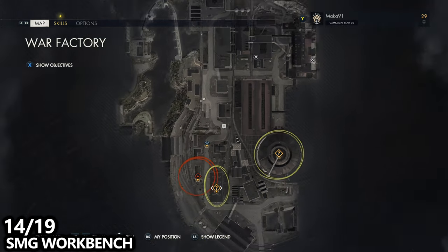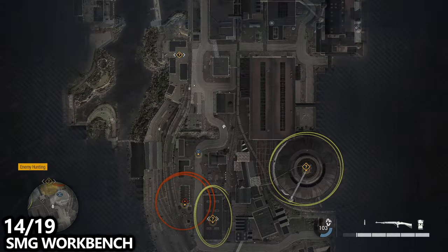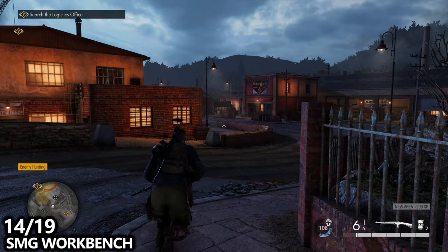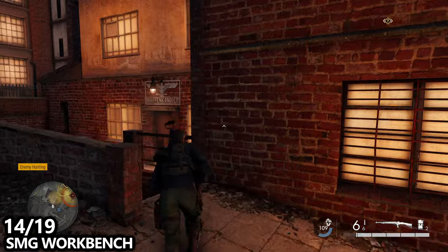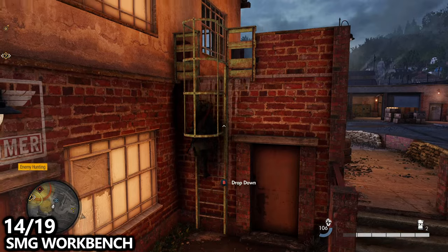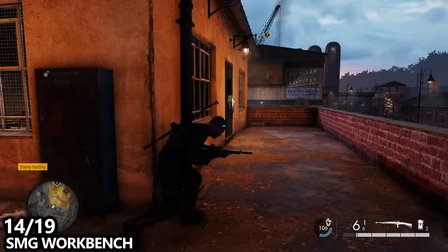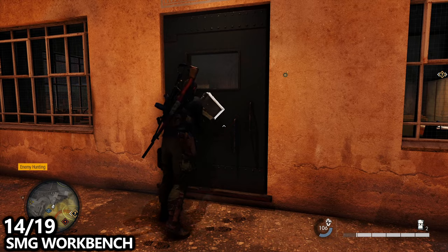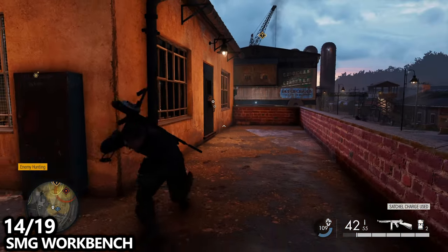I've now made my way back to that main road. If you walk down this ramp, there will be a tank that runs back and forth, but there will also be a little building here with a pretty well hidden ladder on the side. If we climb this ladder, we will find a door that leads to the SMG workbench. In order to get inside, you will need a key and/or a satchel charge. There are a couple nearby — blow open the room and go inside to find the SMG workbench.